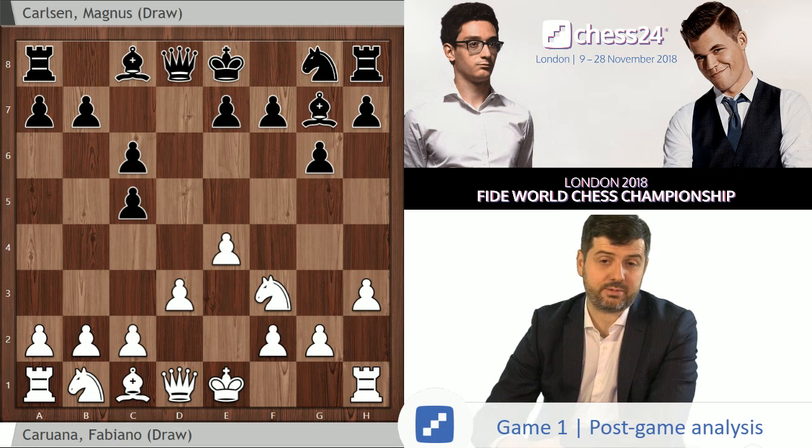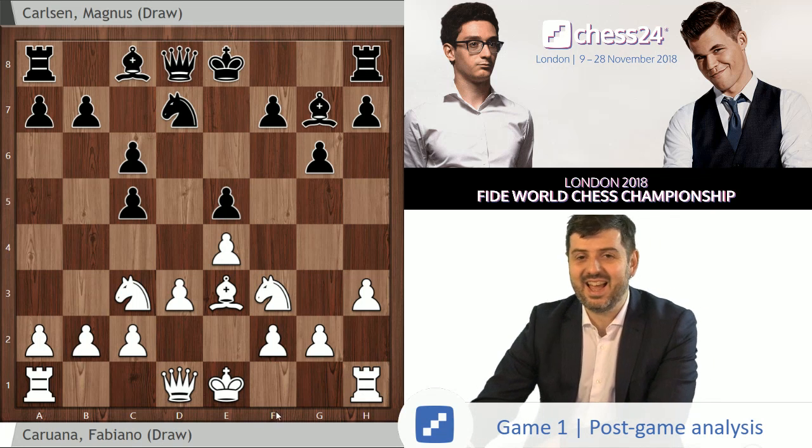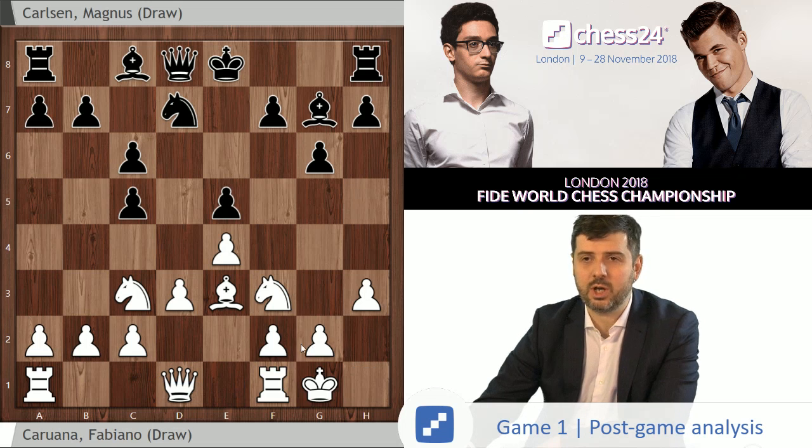d3, Bg7, h3 — this is all very standard. Nf6, Nc3, Nd7, Be3, e5. I'm not going to speak too much about other setups and other options available to black in these types of positions, because this is what Magnus chose, and as I mentioned, it's a long game, even if you lop off the 50 or so moves at the end of it. Fabi castled short; in some similar structures white sometimes plays Qd2 and castles long, but here I think castling short is a lot more natural.